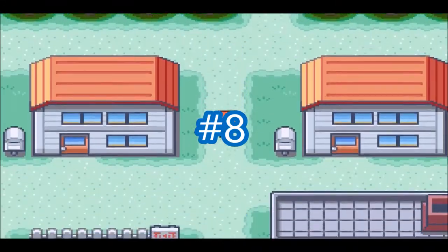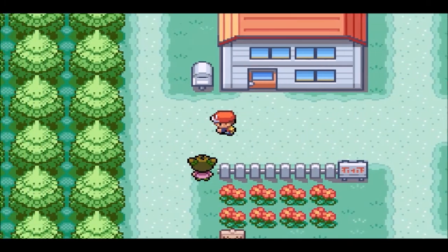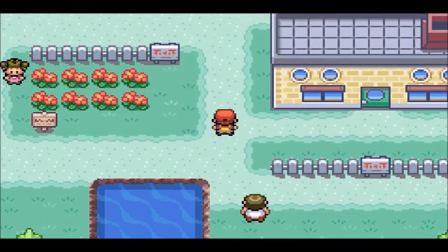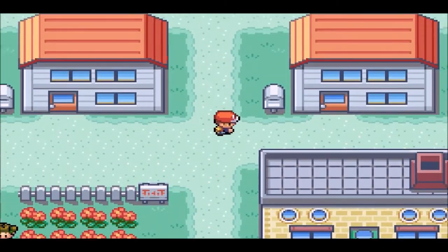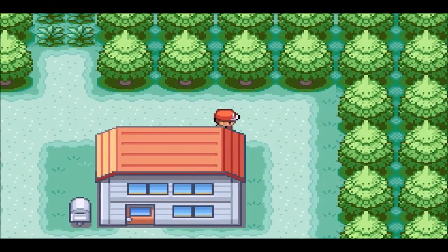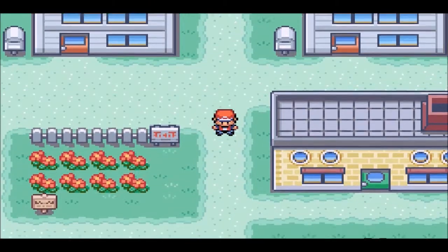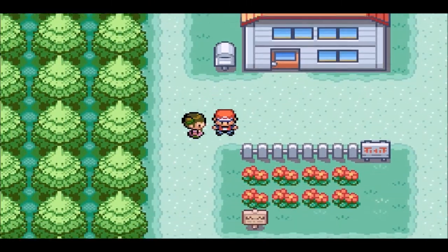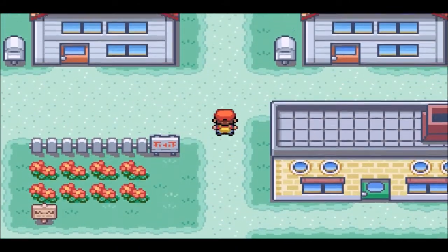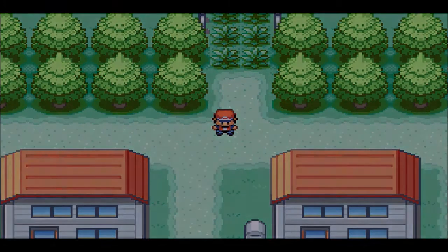For number 8 we have Venusaur. Bulbasaur was the Pokemon I chose on my Pokemon Leaf Green save, and I literally never even tried to use Bulbasaur before then. I realized that the grass starter in Kanto is the best one to choose, and Venusaur is a really good Pokemon. He's very bulky, can stall out opponents, and became even better with its Mega Evolution in Pokemon X and Y with the Thick Fat ability — basically meaning it only had two weaknesses now instead of four. So Venusaur is just a great Pokemon overall, and the grass starter in Kanto is definitely the best one.